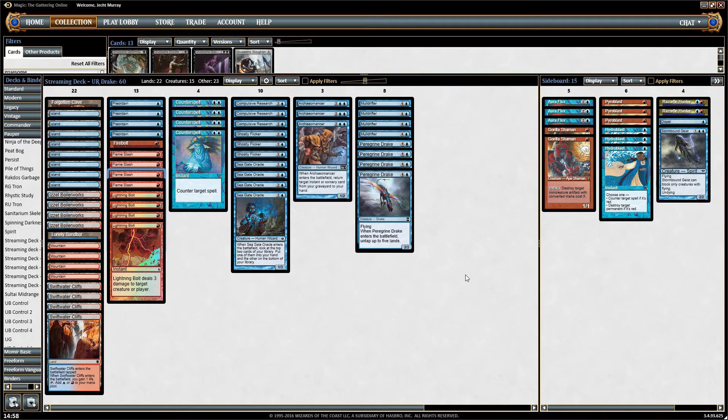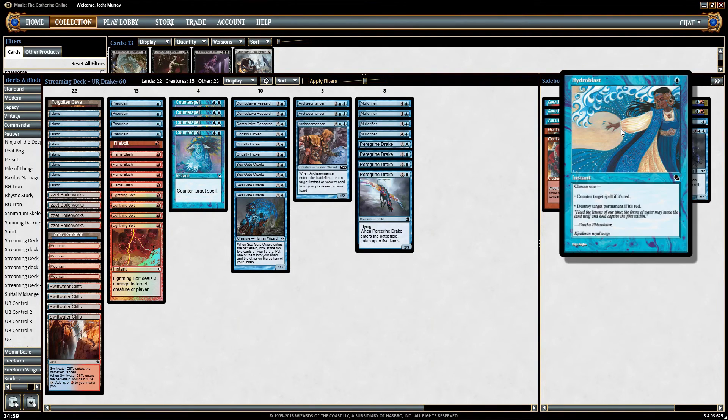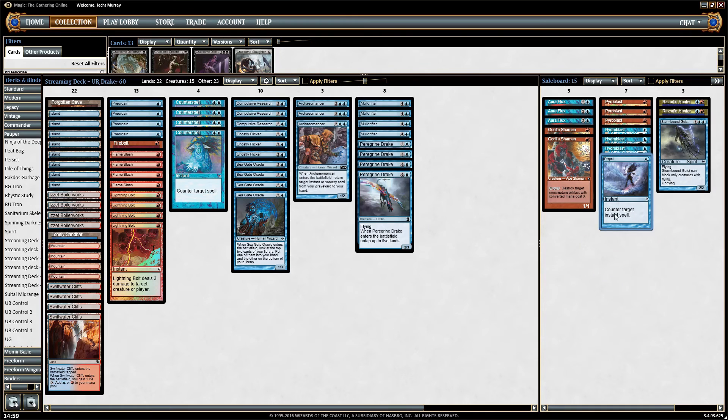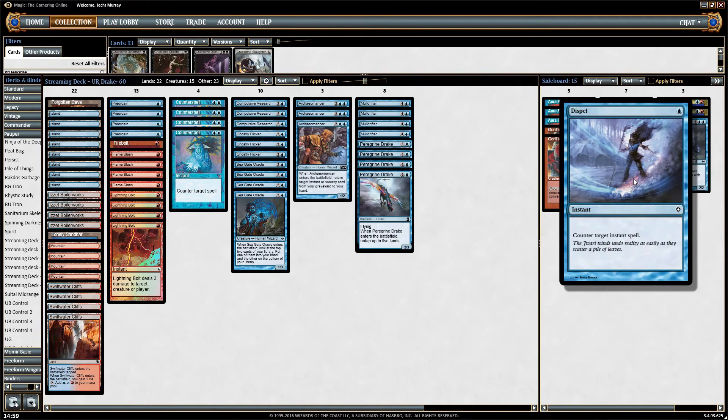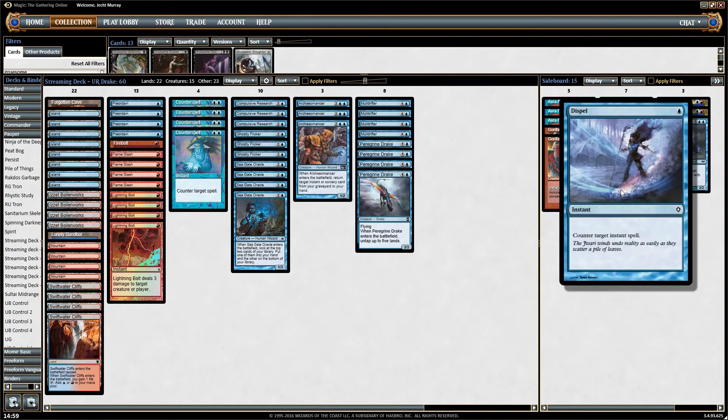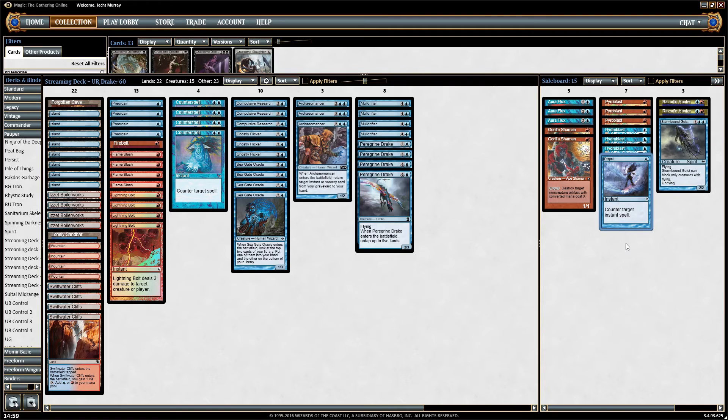I haven't played it that often, so I'll promptly immediately get five-zeroed by Hexproof decks, I'm sure. You get to play Pyroblast and Hydroblast. It would be quite easy to play four of either of these depending on what's more prevalent in your format. I'm playing a Dispel as like a fourth version of these for certain matchups — like against Burn, this may as well be a Hydroblast a lot of the time, and against blue decks this may as well be a Pyroblast, countering counter spells.